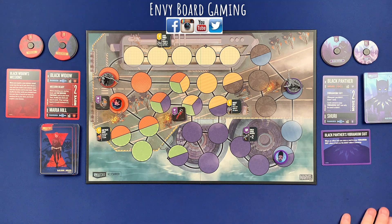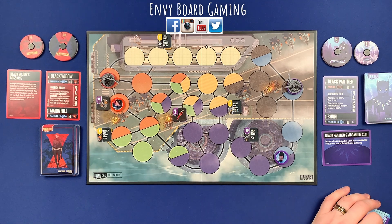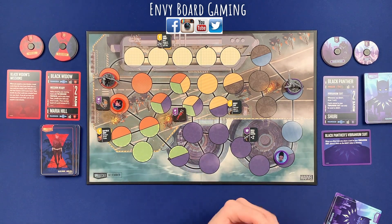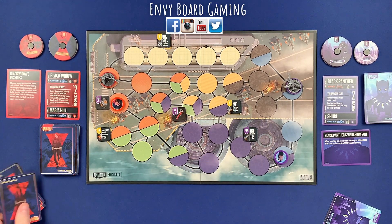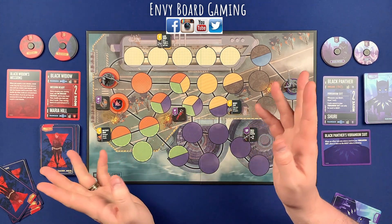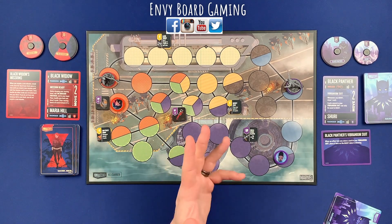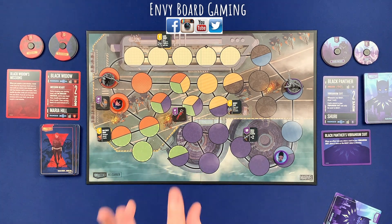I'll give you a little idea of what each character does. Black Widow is ranged, and so is her sidekick Maria Hill. Black Widow starts with six cards because one of them is a mission. All of her scheme cards are considered mission cards, and she has to achieve a certain mission before she can play those scheme cards. When she does, they'll give her extra little bonuses and she'll get new missions.